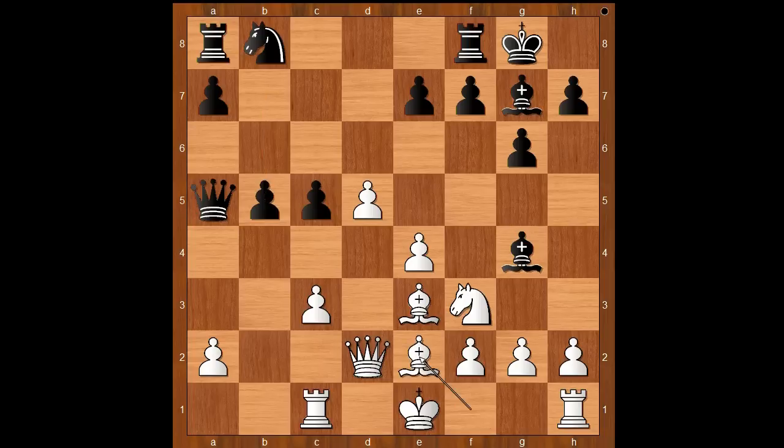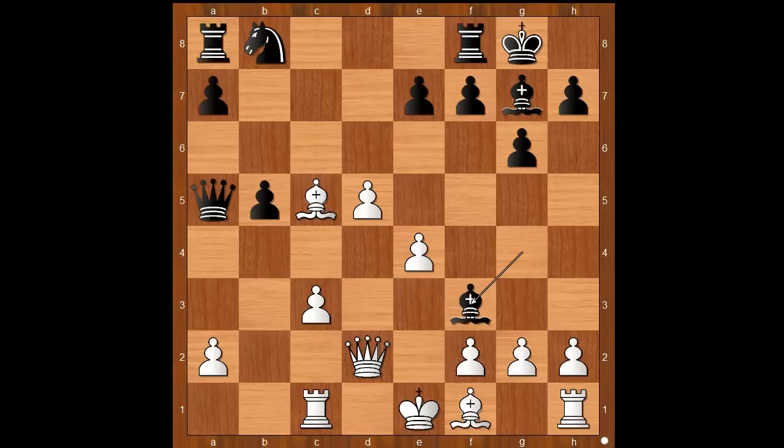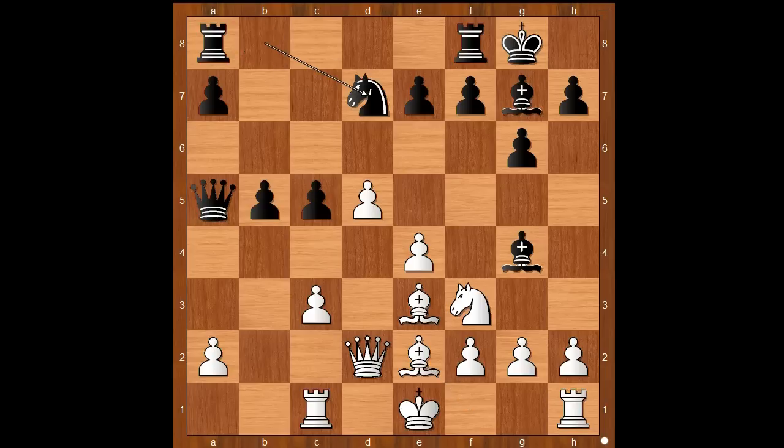Carlsen played bishop to e2. What's wrong with bishop takes on c5? There was a game in 1981 between Johansen and Rob where white captured on c5 and didn't do well. Black continued with bishop takes on f3, and after g takes on f3, rook to c8 was played. White played bishop to d4, black captured queen takes on d4, black played b4, and black went on to win the game. Back to our game: bishop to e2, knight to d7.